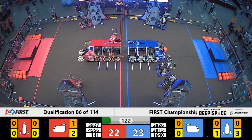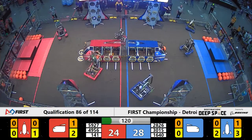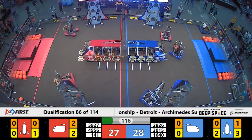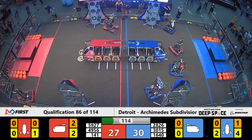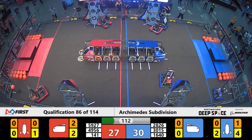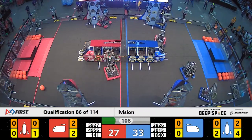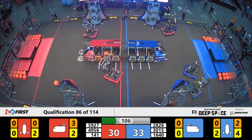Now that the teleoperated period has begun, we see robots and alliances begin to work on that initial strategy that they have developed. We see RoboSharks of the Red Alliance drop off some cargo in their cargo ship but then cross the cargo ship line over to the Blue Alliance side of the field.